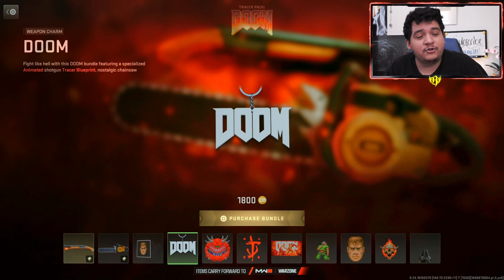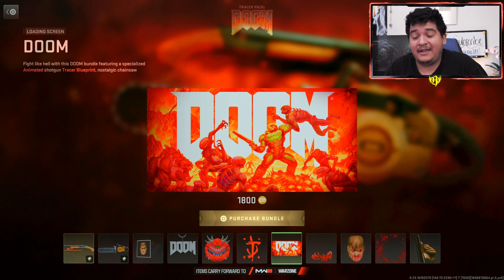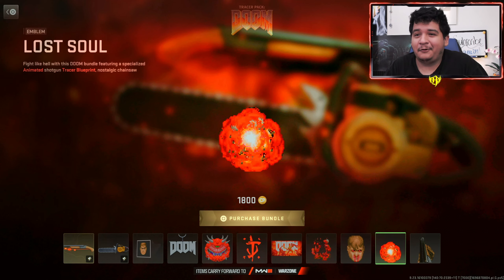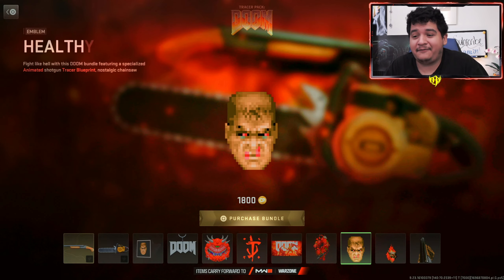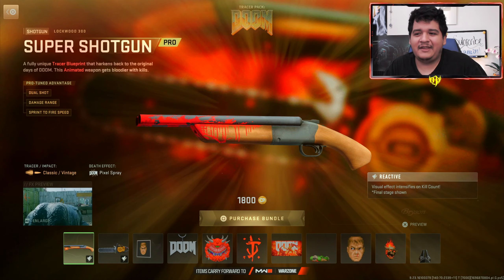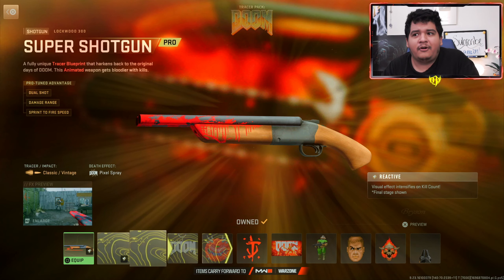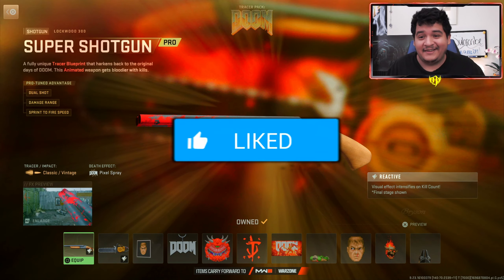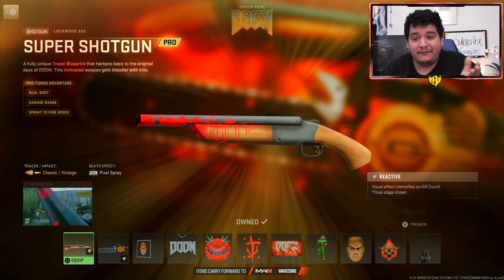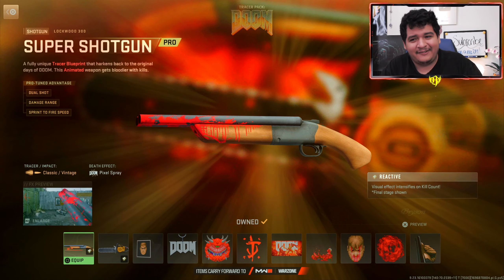There's also the Weapon Charm Doom, the Cacodemon Weapon Sticker, the Slayer Sticker, the Doom Loading Screen — that goes kind of hard — the Gibbs Emblem, the Healthy Mug Emblem, the Lost Soul Emblem, and the POV Emblem. So basically, if you're a big fan of Doom, this bundle is worth it. It's only got two guns though, so for the average person it might not be worth it. But I'm gonna cop it just to show you guys the effects. I probably won't use these guns outside of just making this video and maybe making people mad on S&D, but you can use this bundle in MW3 — so maybe killing zombies with this would be really cool.